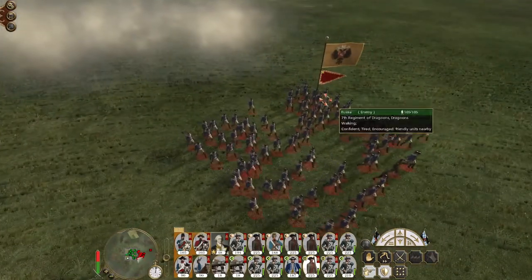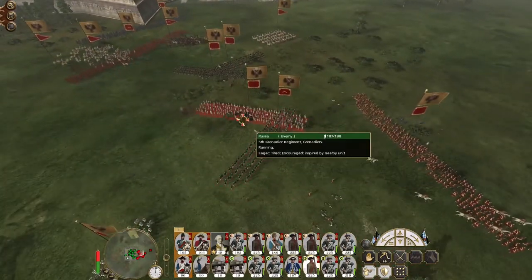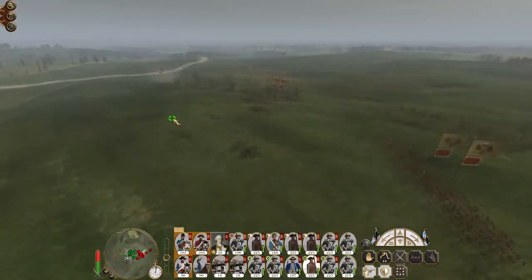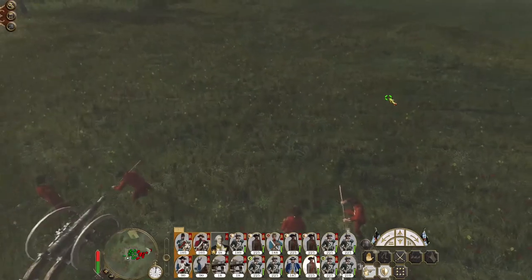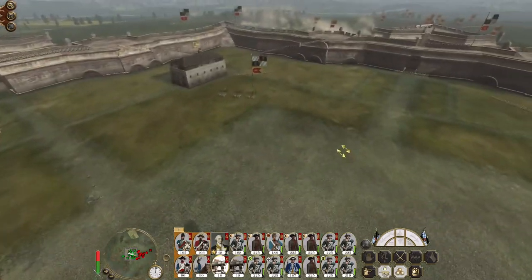These dragoons have dismounted, which is nice of them. Our guns are just getting some free shots off really. To be honest if I take out both these forward walls that's not the end of the world. Are you ready to help cover that section?